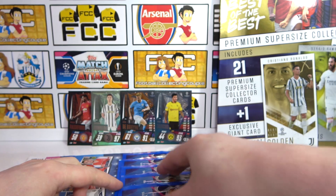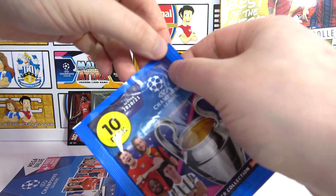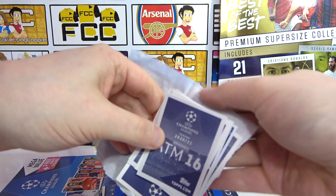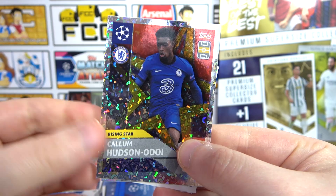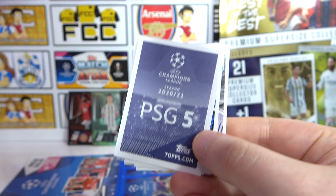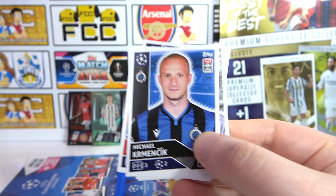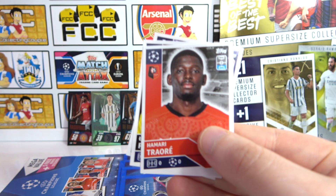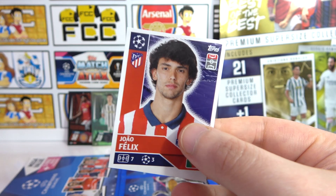Now on to the main packs which have ten stickers each, including a bigger sticker. Our big shiny is a Hudson-Odoi Rising Star — I really like the rising stars for this collection. We've got the Champions League winners, Chelsea, then a backwards sticker, Kimpembe, Kramerick, Wendt, Kampel, another backwards sticker — interesting layout! A Fatty Rising Star, Triore, Pizcheck, and a Felix.